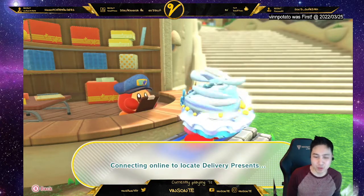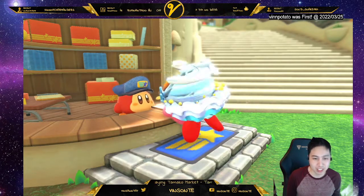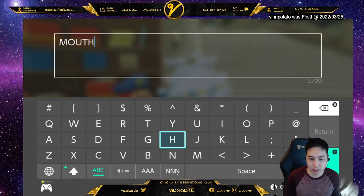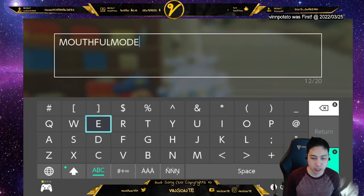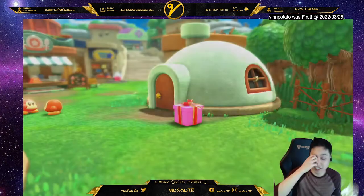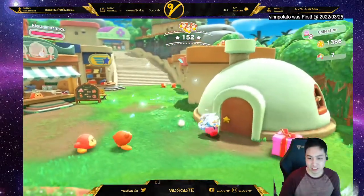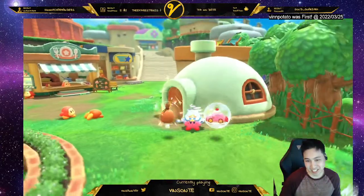So we're gonna use the codes here. The first one is called Mouthful Mode. So we just typed it in here. That should be a hundred coins. I'm wearing the tornado ability because it's faster to move there instead of walking around. We also get a trophy.